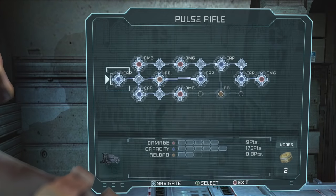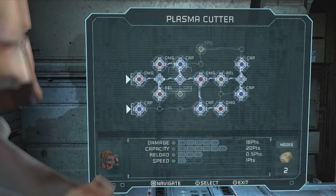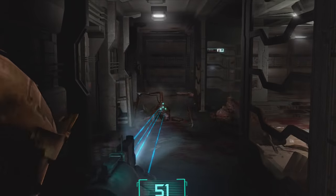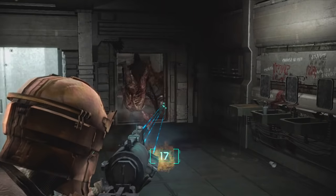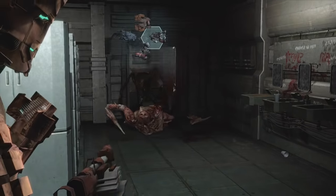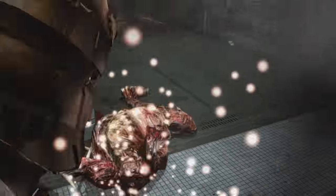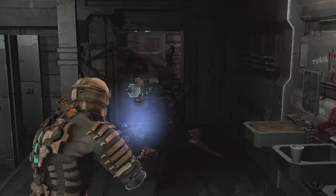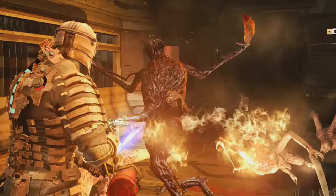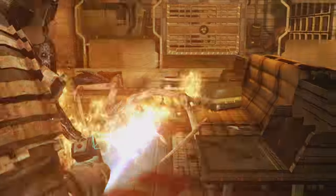The higher rate of fire and huge magazine size of a fully upgraded pulse rifle and plasma cutter make the two starting weapons by far the most effective in the game. The other guns don't have enough advantage over those two to ever warrant replacing them. I'm not saying the bigger weapons aren't useful, but I found myself sticking largely to the same two guns the whole way through, and there's a slight issue with any game that only has seven weapons but where you're still not bothered about using some of them.